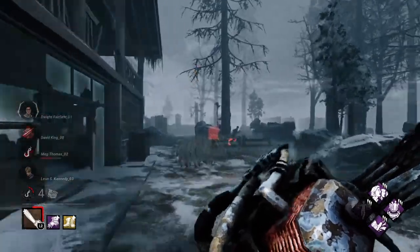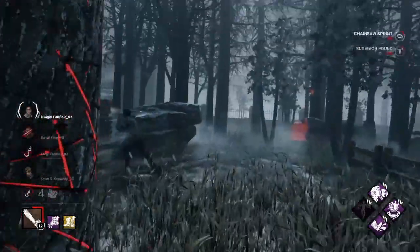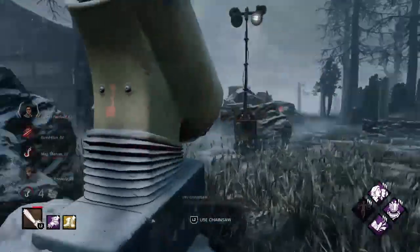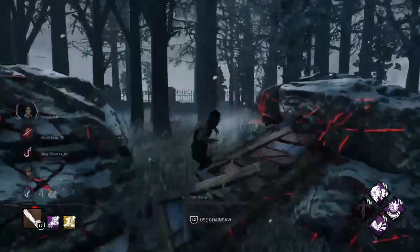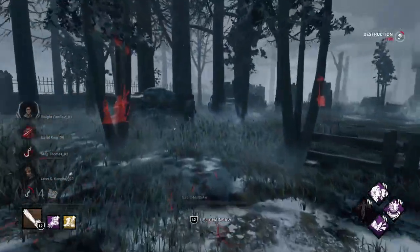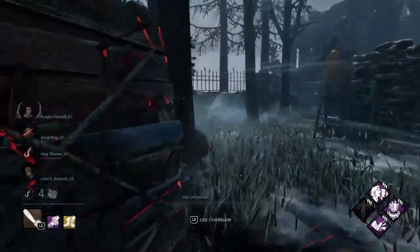We had a little bit of a slow start, but we're starting to roll. Meg juked us there early on — that was a little embarrassing. Imagine if it was real survivors, that'd be brutal. Oh, so close! Dwight, you're a legend. Throw that pallet — yes!